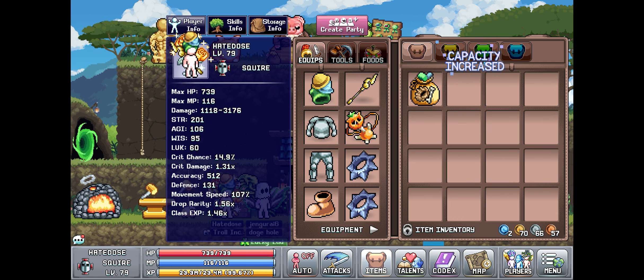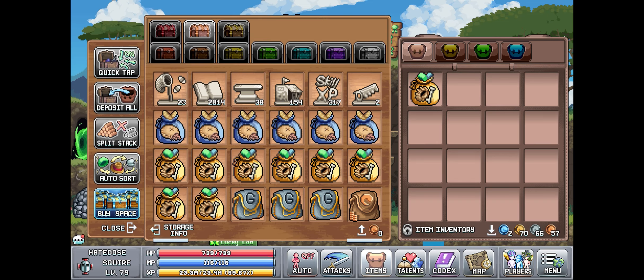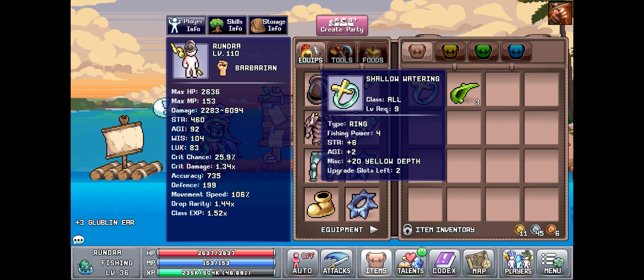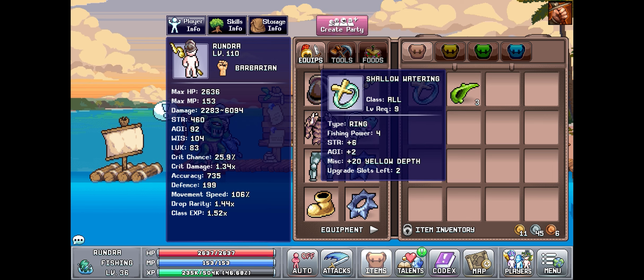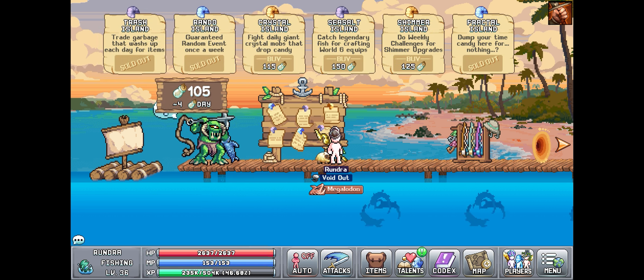Right here I have a bunch of these inventory capacity things, and I think that was food or whatever. Luckily I had a lot of like golden plops and woodgler circles and stuff of that nature, so I can basically get that all done on all my characters.